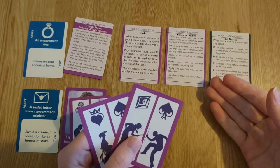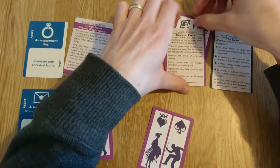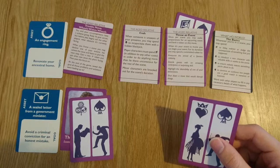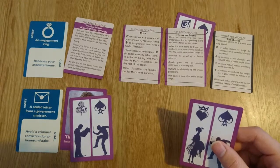If a move tells you to bank a token, simply take the appropriate token card and slide it under the card in question. The card will have conditions for when you can remove those banked cards to get some sort of effect.